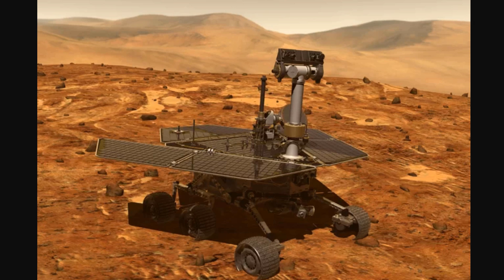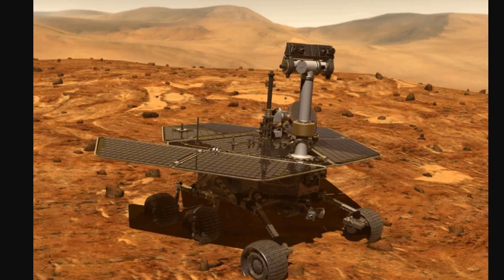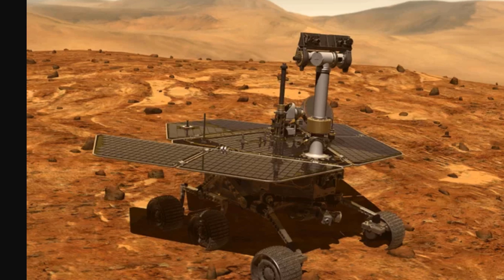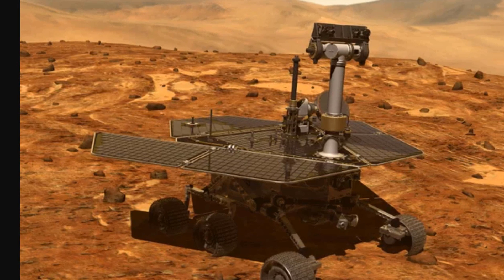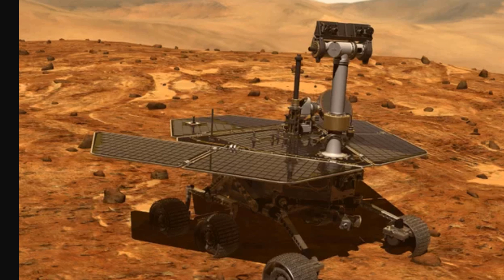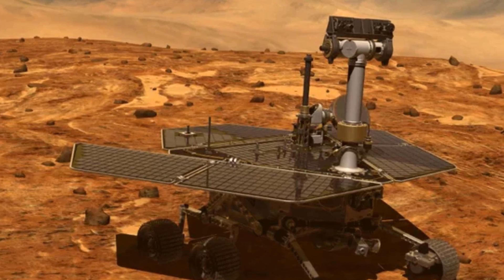The Opportunity rover, which was active on Mars for a very long time and holds the record for the longest distance traveled by a rover, has actually been disabled by a Martian storm because its panels are not big enough, and a lot of the panel area was covered by Martian dust, so it's no longer producing enough energy. We're still hoping to recover it, but for now the rover is unofficially lost. The total panel area here on Earth would produce twice as much energy as it does on Mars.